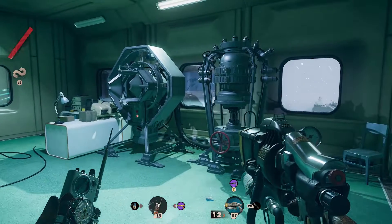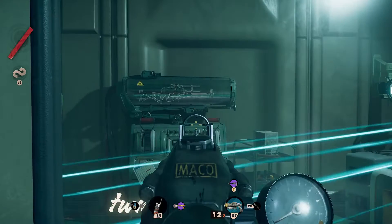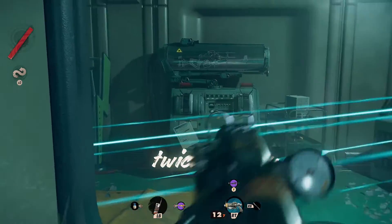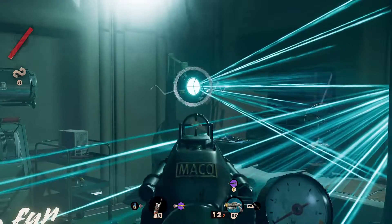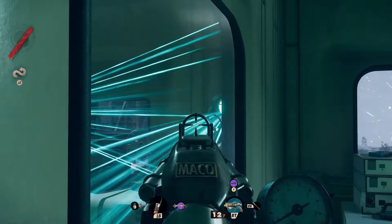Once cleared, head inside. Go towards the back and you'll notice a small room with two sensors surrounding a prototype weapon. This is the HALPS. In order to access it you'll need to get to the security sensors to break the glass. Let them follow you for an instant then hide behind the wall. They'll follow and shatter the glass.